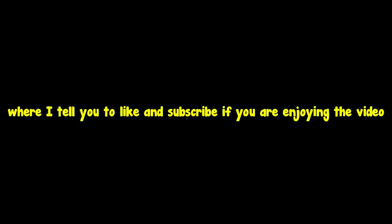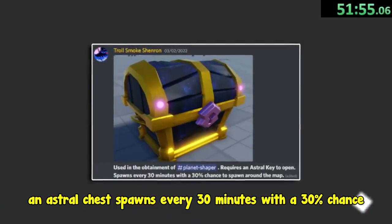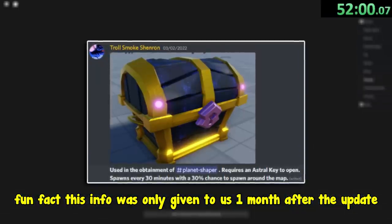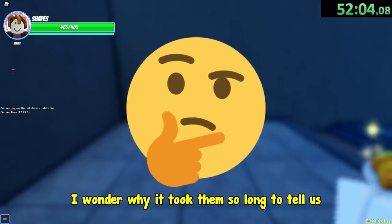Alright this is the part where I tell you to like and subscribe if you are enjoying the video, so please consider doing that if you haven't already. An astral chest spawns every 30 minutes with a 30% chance. Fun fact, this info was only given to us one month after the update. I wonder why it took them so long to tell us.